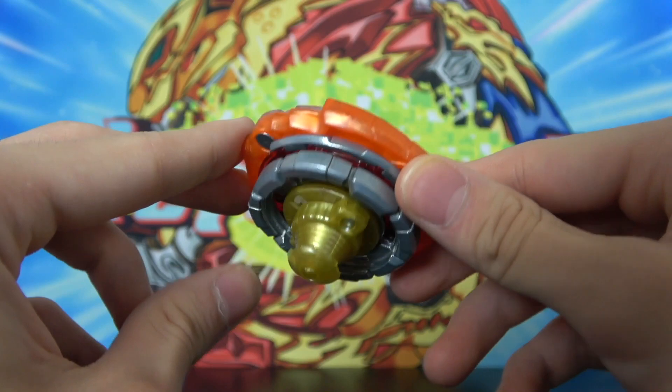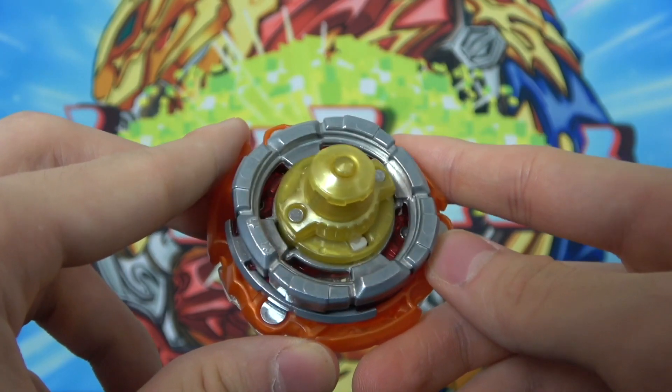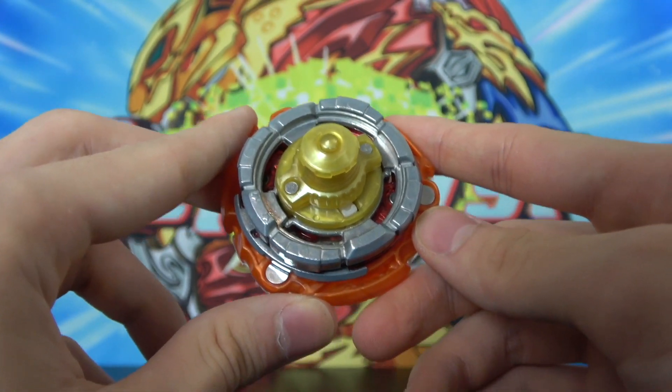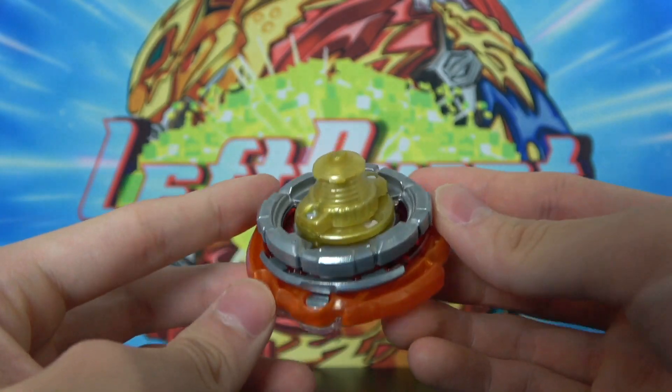It comes with some really cool parts. It comes with the Wheel disc, which is amazing — it's actually the heaviest disc that Takerotomi has ever released for Burst, and it's probably going to be super competitive because it's extremely heavy and the weight distribution is crazy good for stamina.